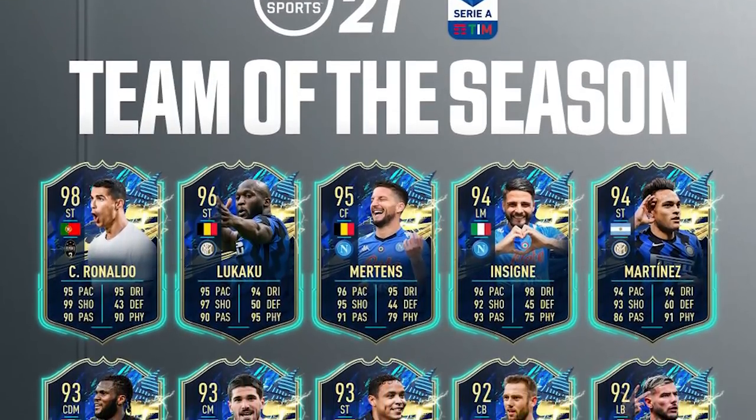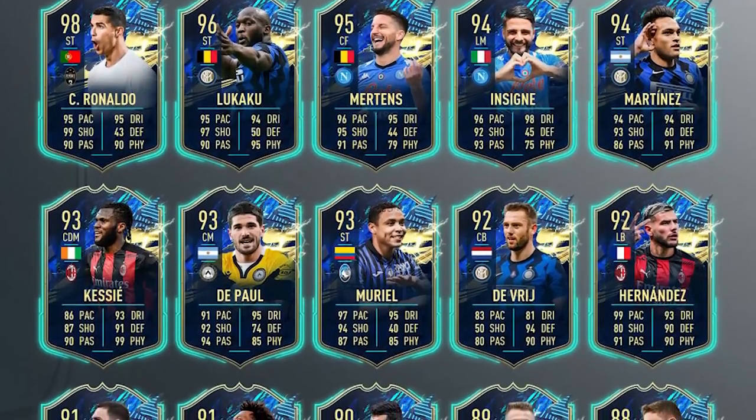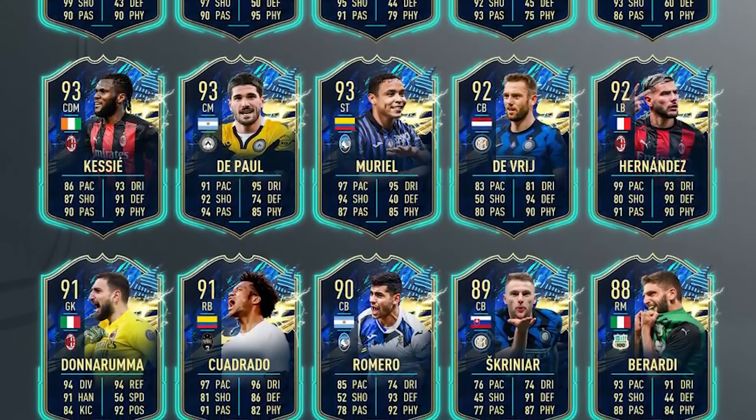Today we are back with a brand new video. As you can tell by the title, we are here for the Serie A Team of the Season — the brand new one that dropped today. If you haven't seen the team, I'm putting it on screen now. We've got the likes of Ronaldo, Lukaku, Mertens, Insigne, Martinez, Kessy, De Paul, Muriel, De Vries, Hernandez, Donnarumma, Quadrado, Romero, Squinier and Baradi. Some real nice cards — especially that top line. Kessy's looking ridiculous, Teo Hernandez is disgusting, and Lukaku's card has been upgraded to four-star skills which makes it insane. I really want to get my hands on that card.